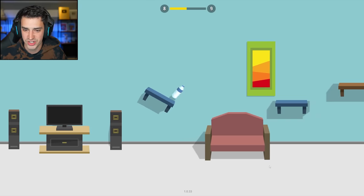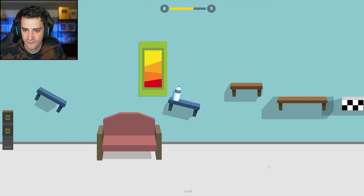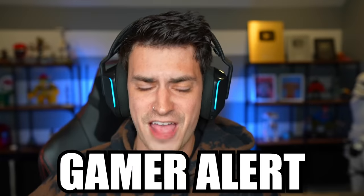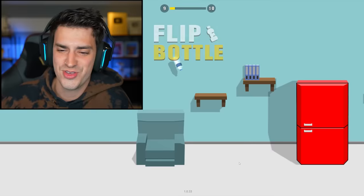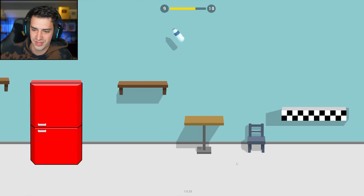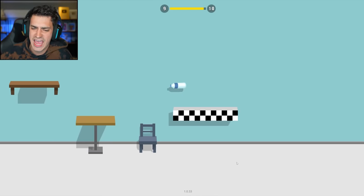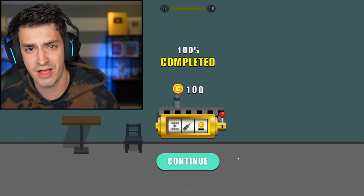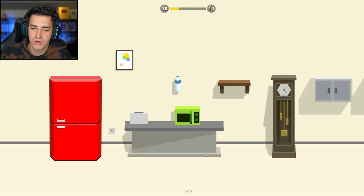Every time you land on the speaker, music plays for legitimately one second. This better get difficult — you know I've beaten Elden Ring, you think this is gonna kick my butt? I really thought the fridge was about to do something. The bottle can do a double flip — you can just defy physics and gravity in this game. No one's throwing the bottle either, it's just kind of a ghost. I'm gonna stop going into the lore of this game.